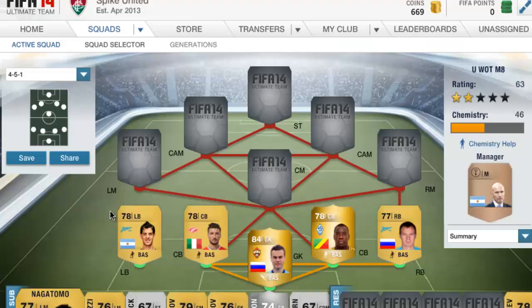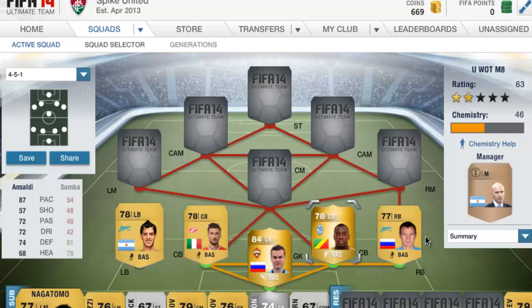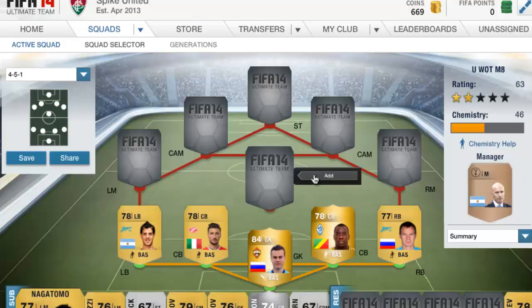At the back we have Anseladi — I think that's how it's actually pronounced — and he has 87 pace, which takes the pressure off with Samba having only 54 pace. Yukov has quite good pace but not that great either. This side is phenomenal overall.